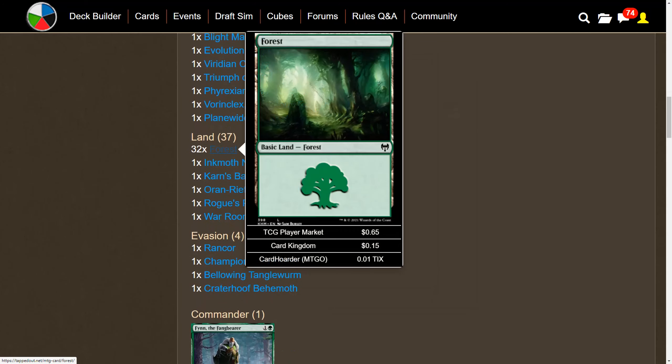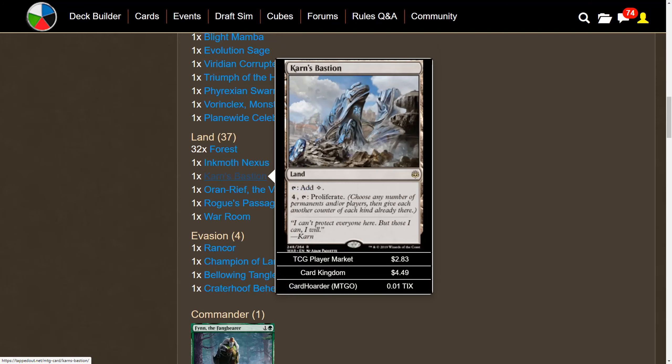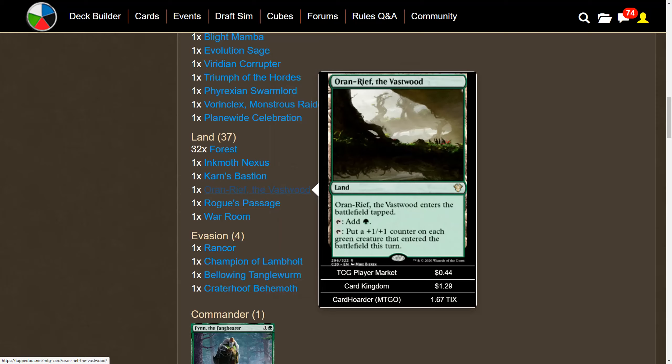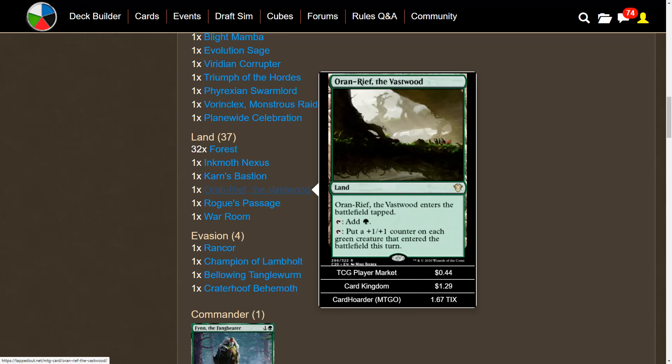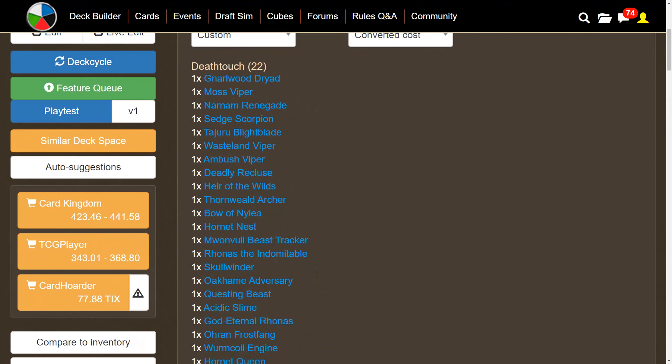For lands we have 32 forests, Inkmoth Nexus because we are playing some infect cards, Karn's Bastion for proliferate on a land — once you get poison counters on opponents you can proliferate every turn — Oran-Rief the Vastwood to make our tiny death touch creatures a little bigger, Rogue's Passage to make a creature unblockable, and War Room, a fantastic land in monocolor decks where you pay one life and effectively four mana to draw a card.